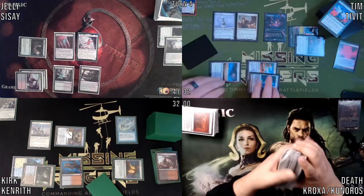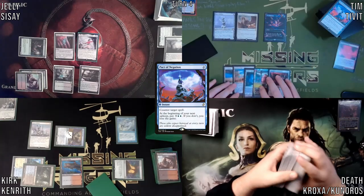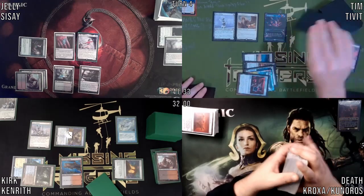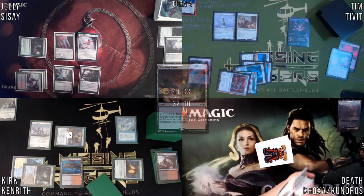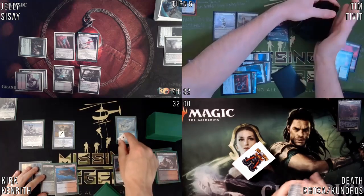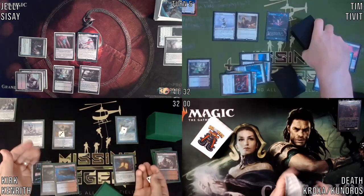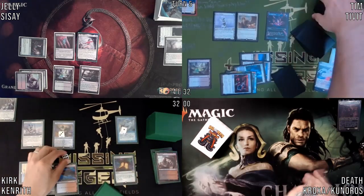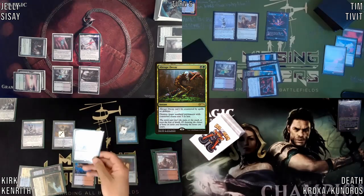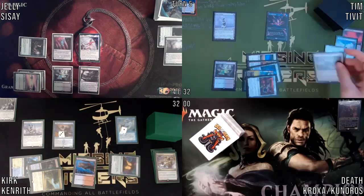I didn't play Polluted Delta, so I'm just gonna pass the turn. I'll untap, then in upkeep I got a trigger, I got some fees to pay. Force of Negation — I have to tap everything. I'll draw.